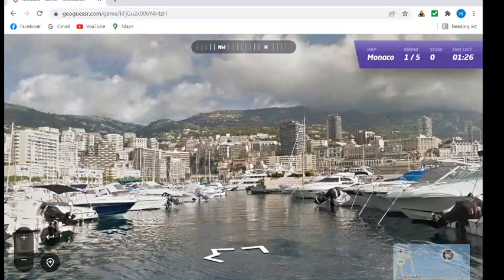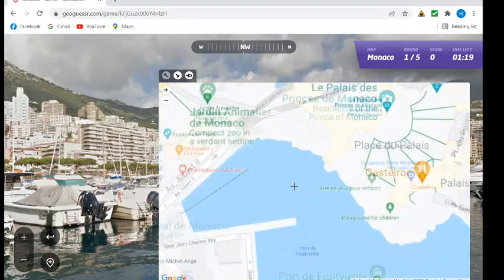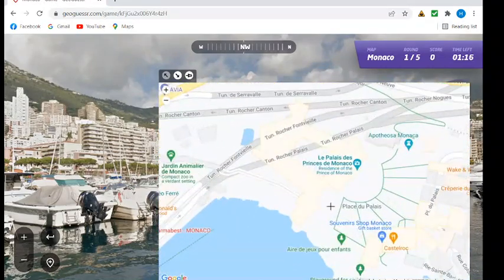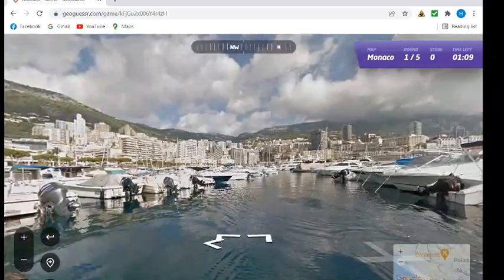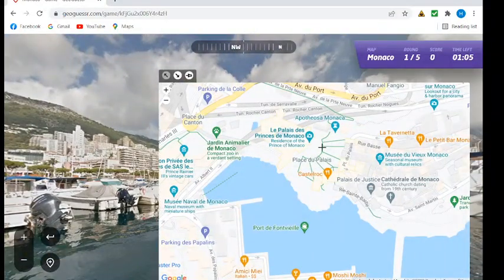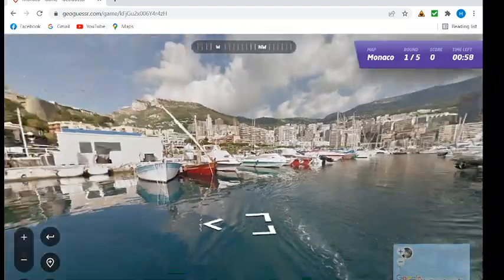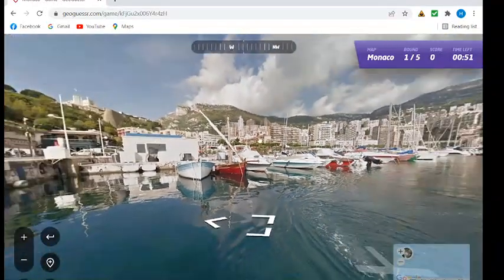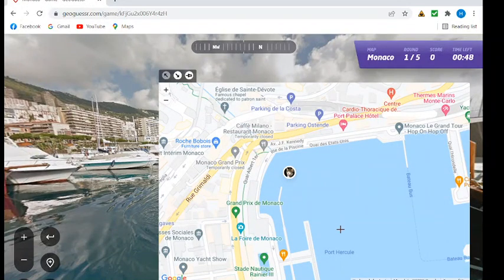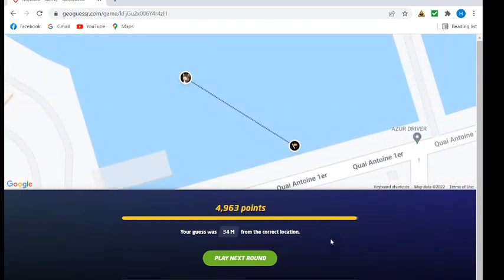So how do we confirm where we are? There would be palaces on this one. Looking toward the northwest we see the city center. I think we're over here in this corner. And 34 meters gives us 4,963 points — so we got dinged 37 points for that. These small maps have quite brutal scoring sometimes.